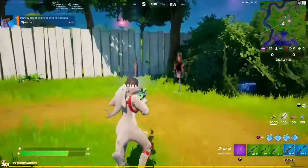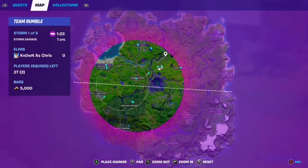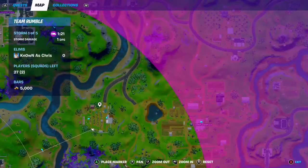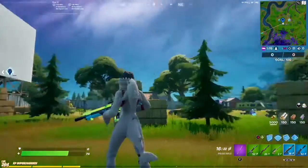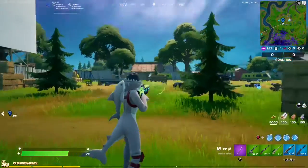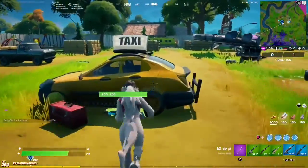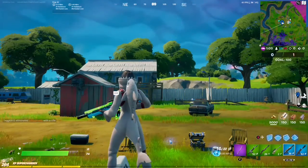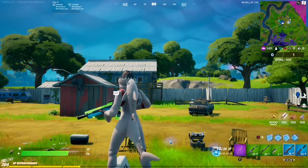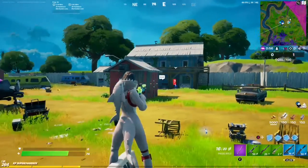And just like that, we're at Risky Reels — the first two are right over here and the last two over there, and that's it. To recap: Team Rumble, Corny Complex, get an IO weapon from the chest, come to Risky Reels, shoot the four target practice dummies, and you're done. I hope you found this useful, and as always, thanks for watching.